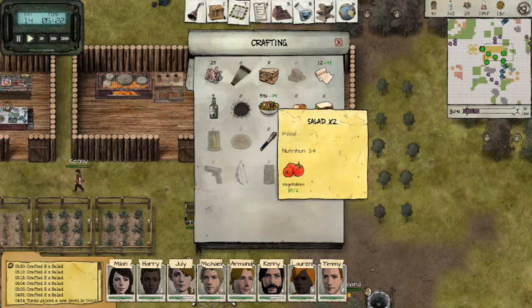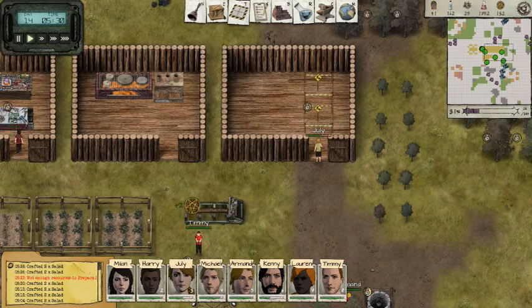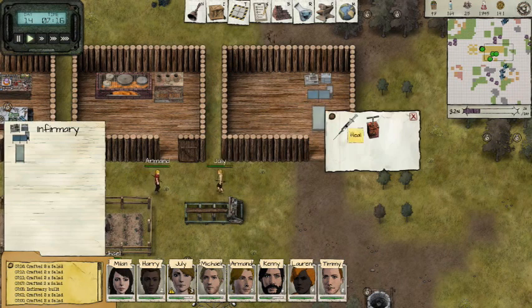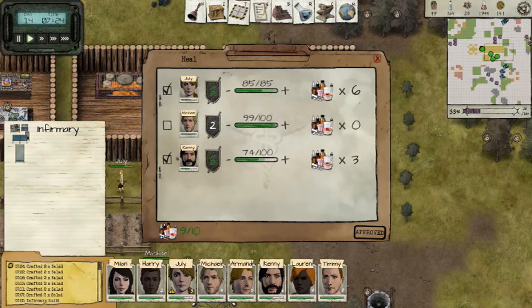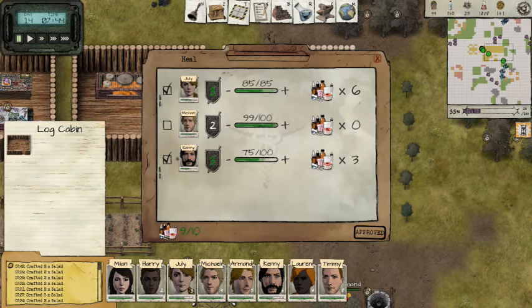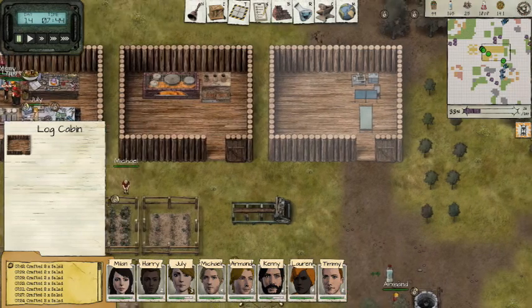We got a bunch of stuff happening. We got three injured people. Michael is not that injured — they're trying to use all of our medicine. She's actually only at 85 — let's uncheck him. We're gonna use 9 out of 10 medicine. How much do they have? 60? 75 — I'm fine with 75. Approved.